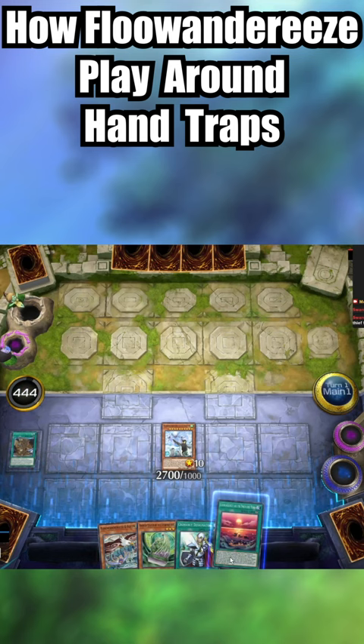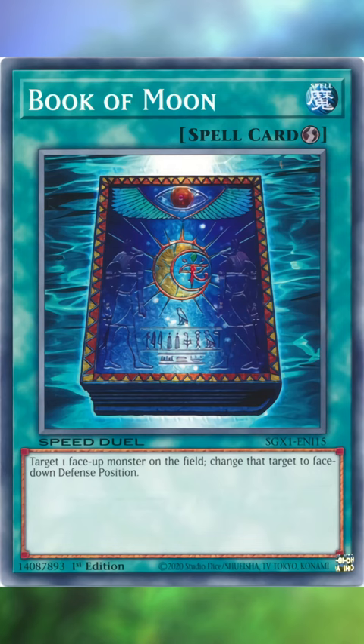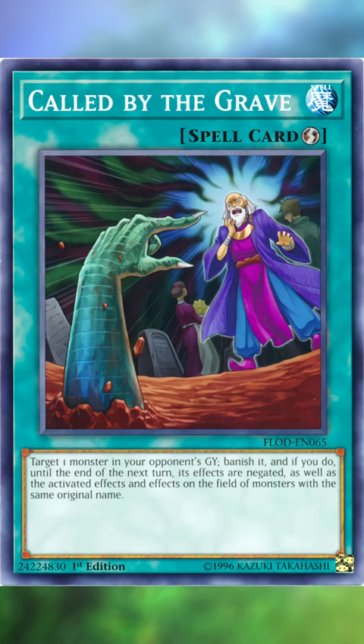Another common method of dodging hand traps is using Book of Moon to flip down our own monsters to dodge hand traps like Infinite Impermanence by making them miss target. These strategies, in combination with Called by the Grave and Crossout Designator, make for an insanely hand trap resistant deck that's also able to mess with the current meta extremely effectively.